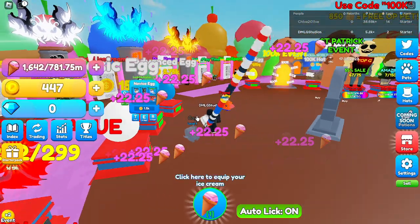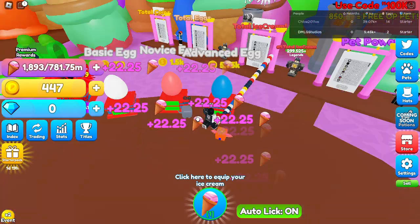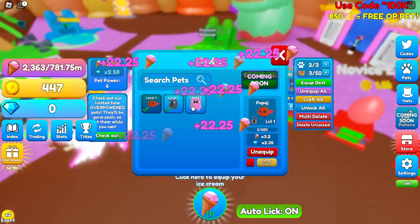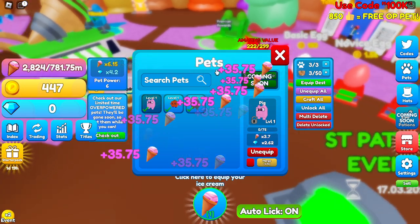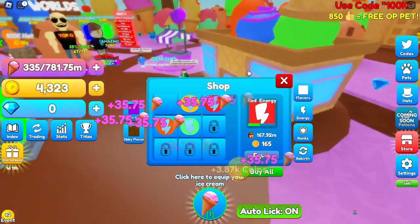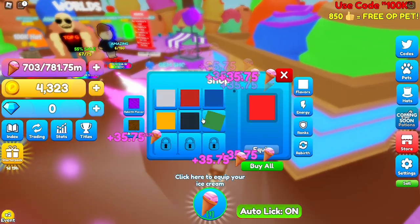Look at my ice cream — it doesn't go higher than that. Where are my pets? Here they are. Let's equip that. How many pets can we have equipped? 3 out of 3. Let's sell all of that.